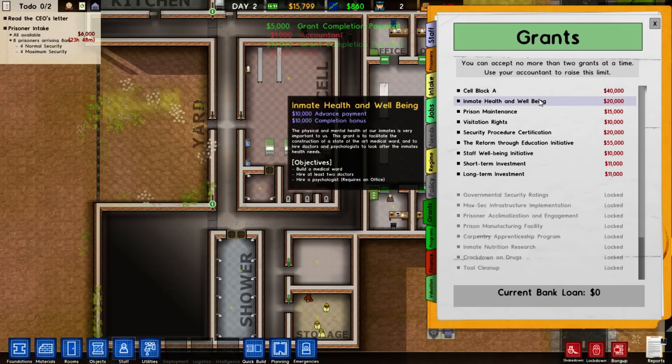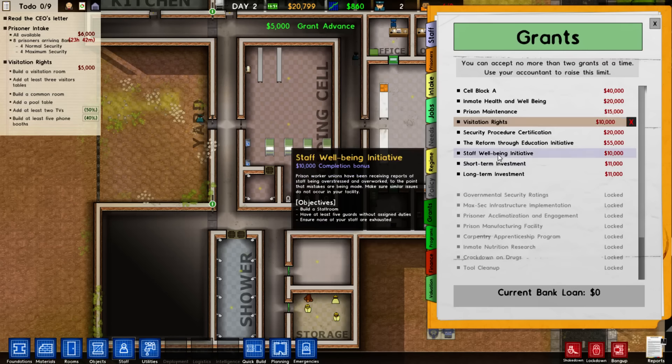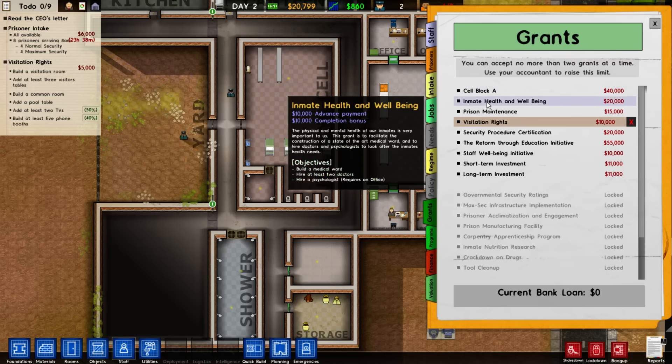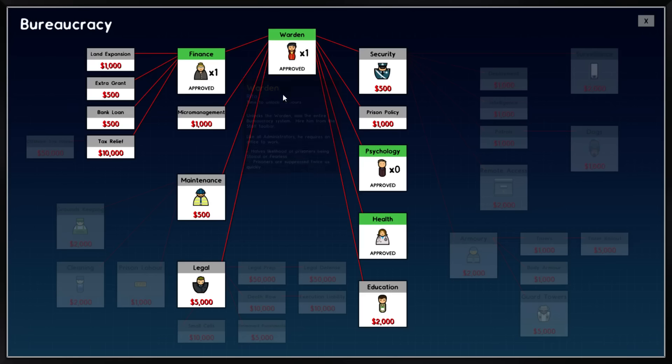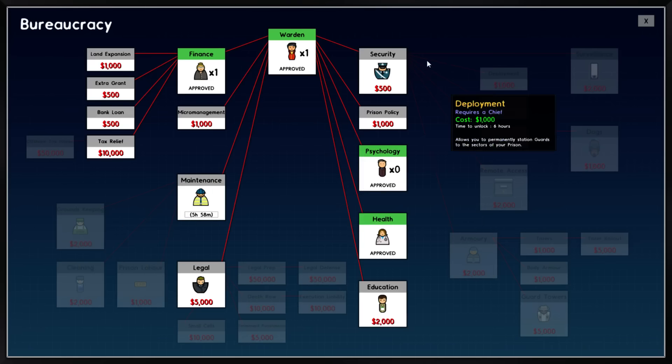I'm thinking visitation rights next. It's pretty easy to complete and it actually helps keep the prison relatively stable. Maybe staff well-being too. We could also run up to cell block A, which wouldn't be too difficult — it's a little pricey but not impossible, and it has a big advance payment. We're going to go ahead and take that. We definitely want to get maintenance up and running as well.